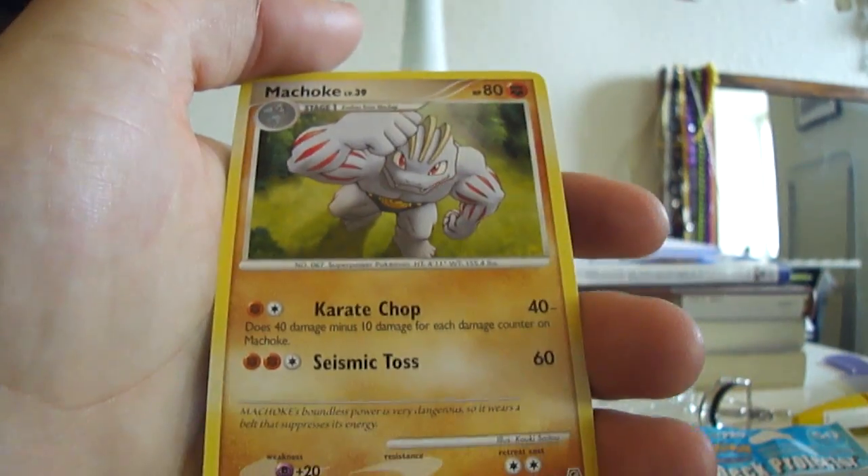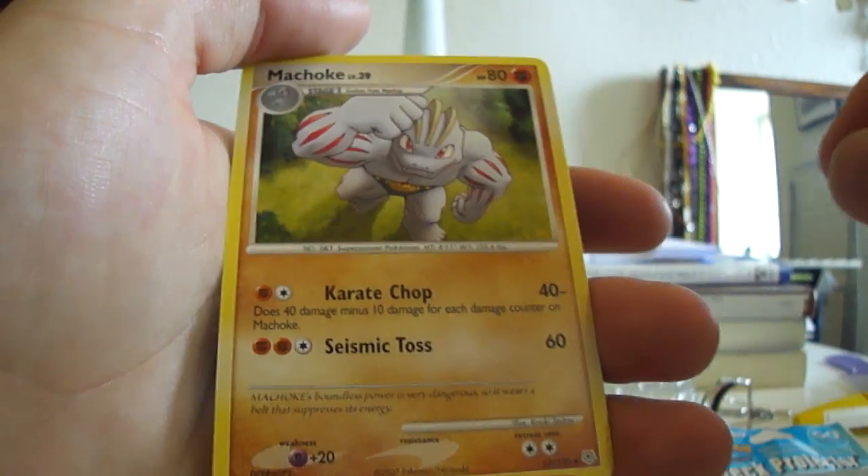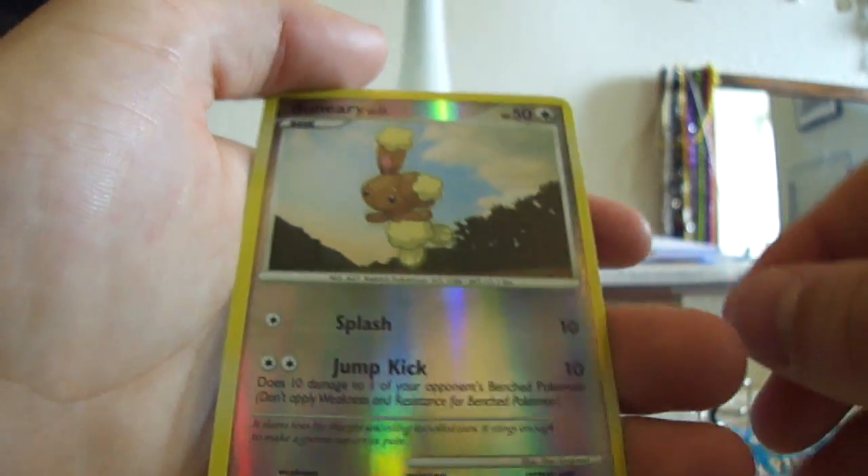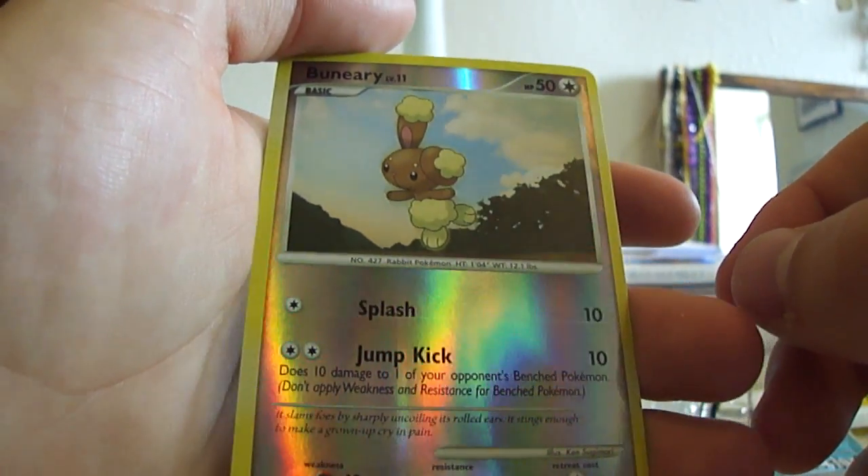A Machoke. Seismic Toss — that's a nice one. Karate Chop, 80 HP. The reverse is a binary. Not worth so much.